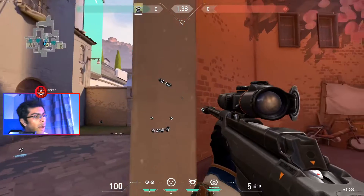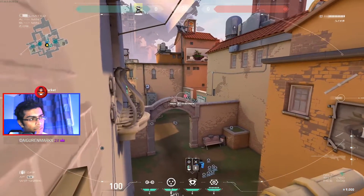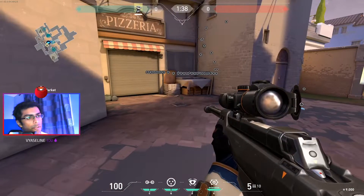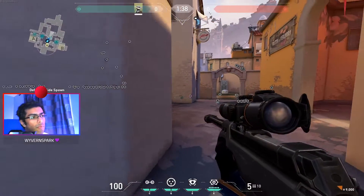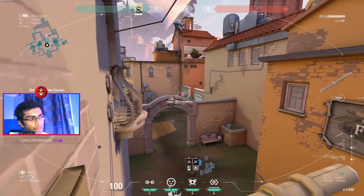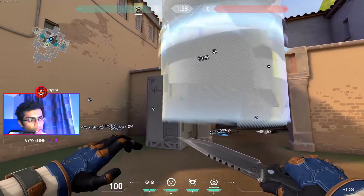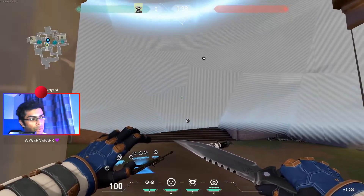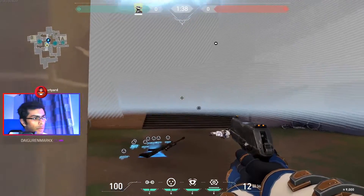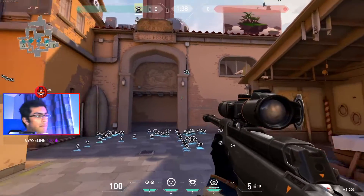You have two options for positioning. If the enemy team is rushing, just chill here, watch your camera, and when you see activity activate the cage — you get this spot right over here. If the enemy isn't rushing and you have time, ideally be right over here — this is the best spot to take advantage of this one-way smoke. Look through the camera, see activity, activate, and you have this insane one-way smoke. From the enemy's point of view, if they're here they don't see anything. You're all the way over there — they don't see you.